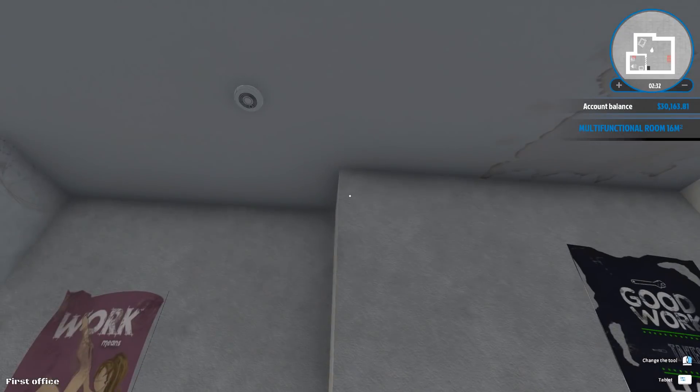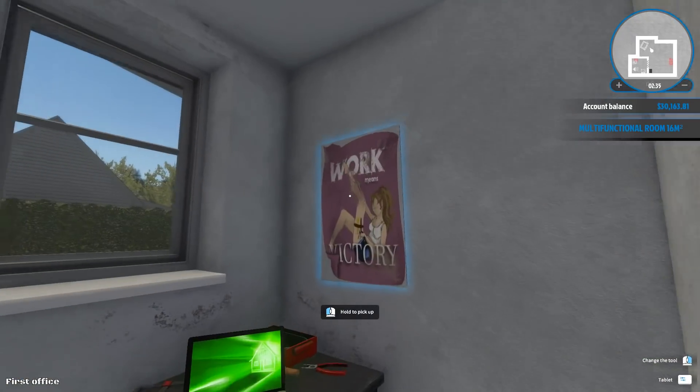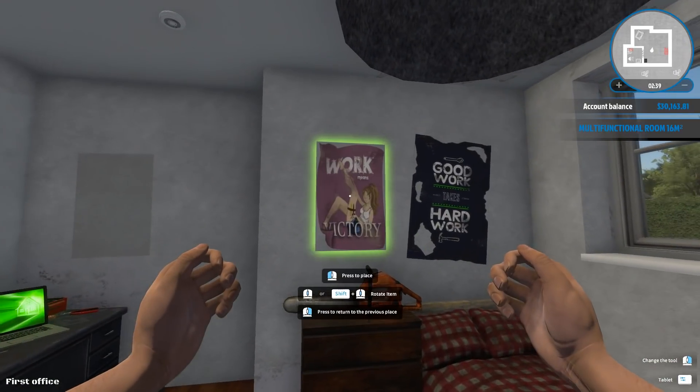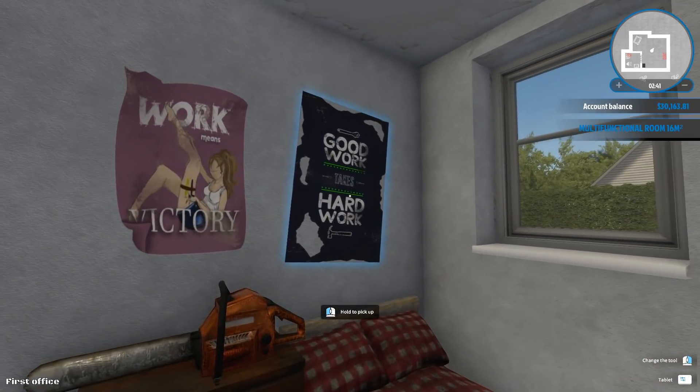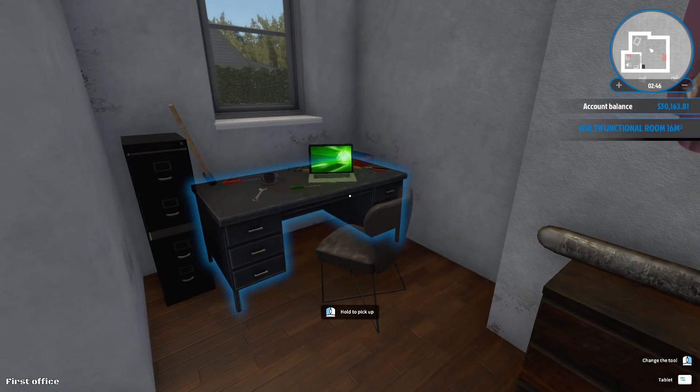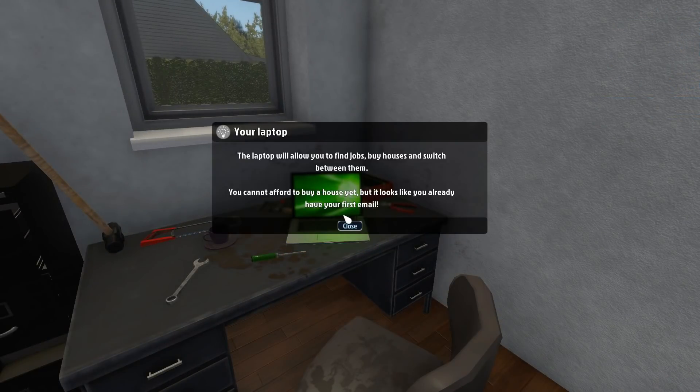I'm gonna pick up the poster and put it right here, and this one as well. Nice. We need to check the laptop — it will allow you to find jobs, buy houses, and switch between them. You cannot afford to buy a house yet, but it looks like you already have your first email. Awesome.